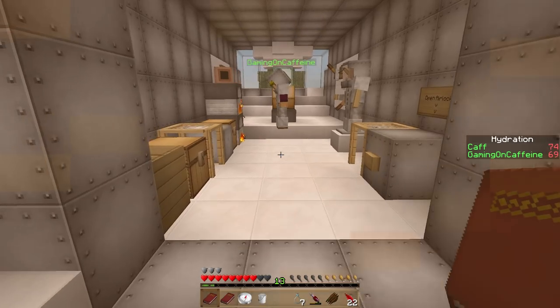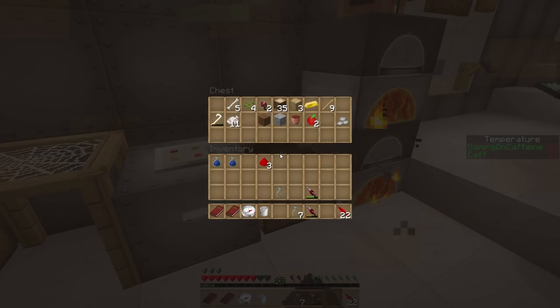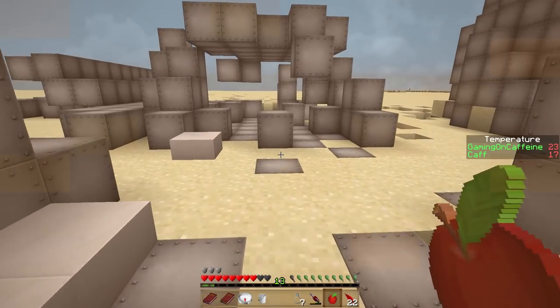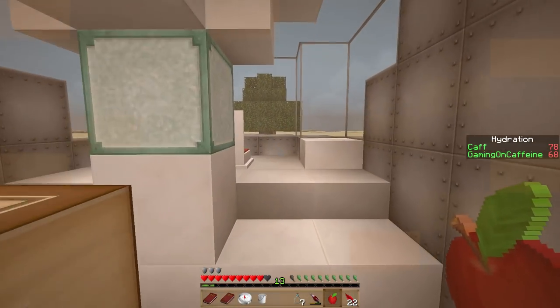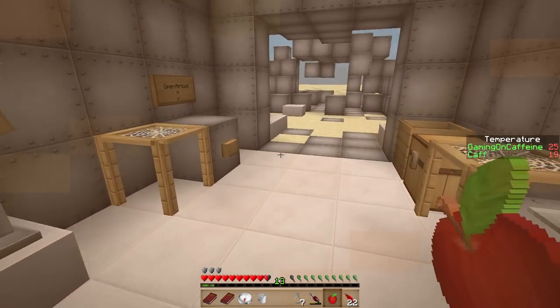Food is definitely a priority because we are lacking. I'm not sure if that's something we can take care of though — it might just be finding apples and killing zombies. You can eat spider eyes as well, obviously, so that's okay.